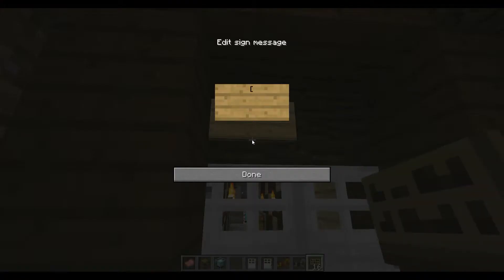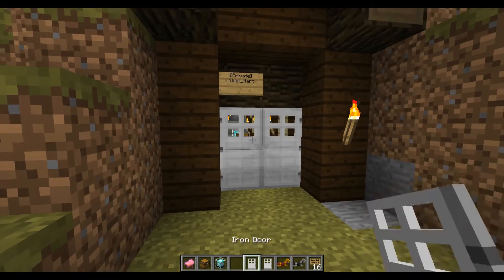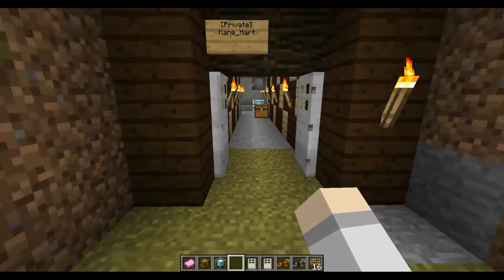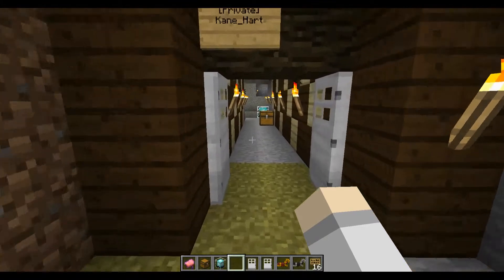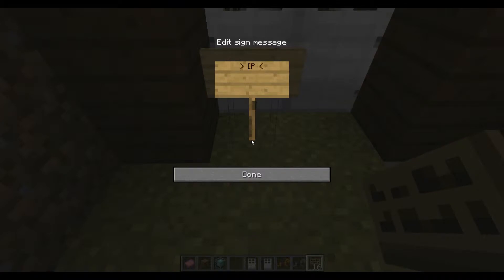Simply just put a square bracket, private, close the square bracket onto a sign above a door and you've just privated the door. In our config we have it set to automatically close after five seconds. You can also put the sign right on the door if that pleases you.